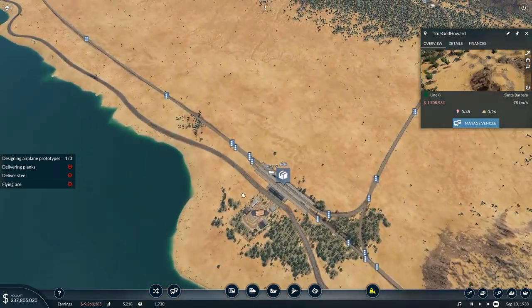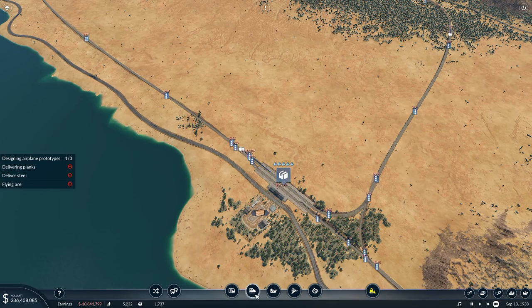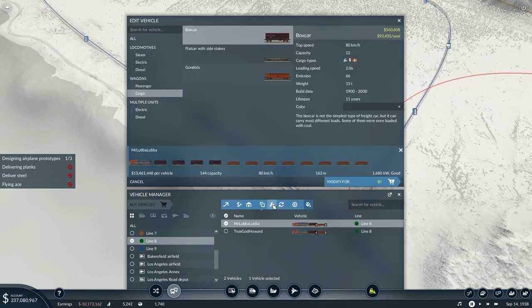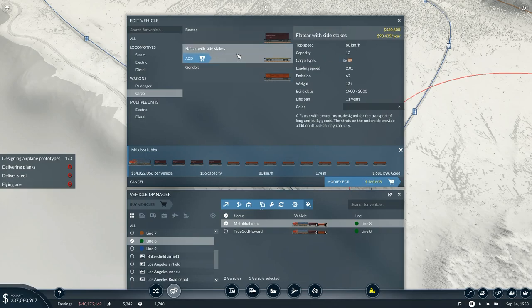My bad — I did the wrong trains. How many of you noticed that before I did? You could have told me. Edit selected vehicle — I got a gondola. I don't want the gondola. I want the flat car with the side stakes. That's what I need, and I need it on all of them. I've got to go and change all of these.